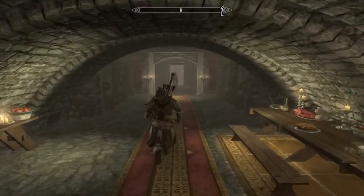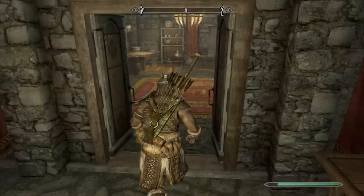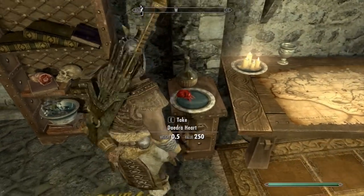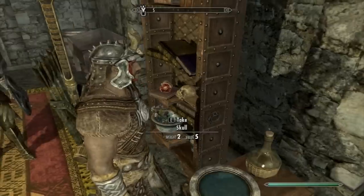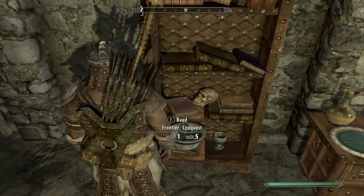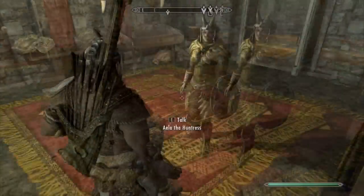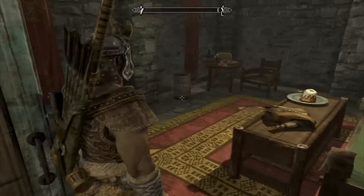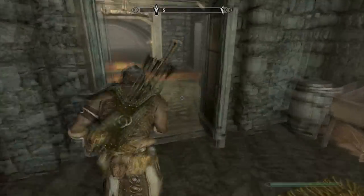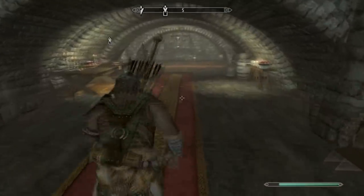Here we are in the underground area and this is the Daedric Heart I was telling you about. Grab one of those. We also got some respawning giant toes, which works too. Alright, so we're ready to go - let's head back out.